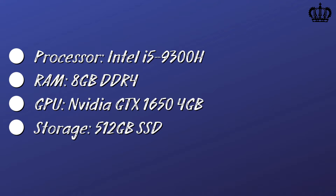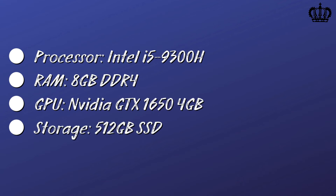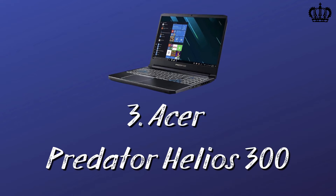Specs: Processor — Intel i5 9300H, RAM — 8 gigabytes, GPU — NVIDIA GTX 1650 4 gigabytes, Storage — 512 gigabytes SSD. Number three: Acer Predator Helios 300.